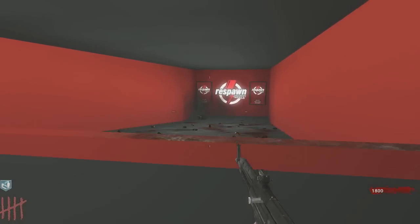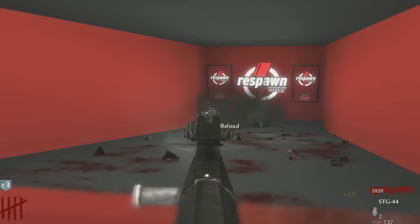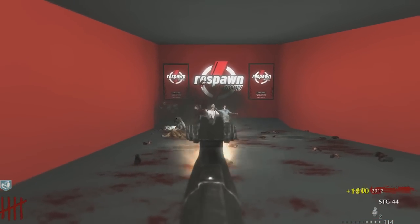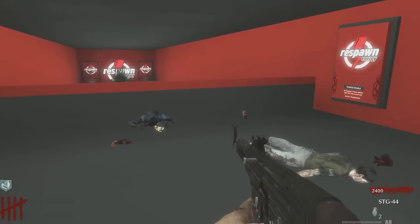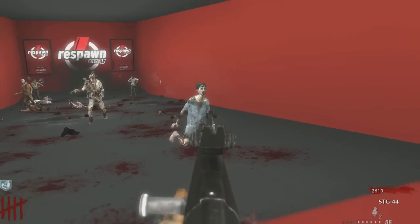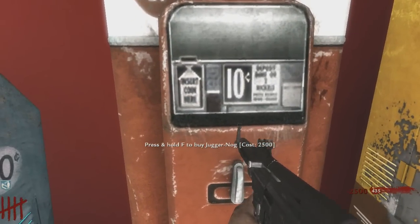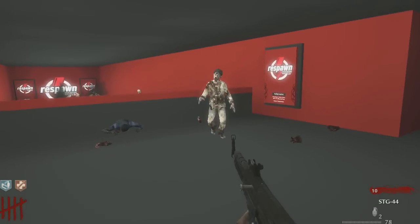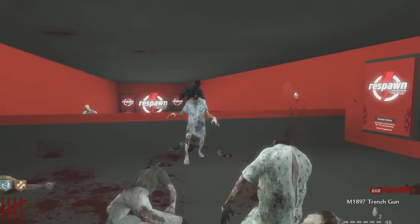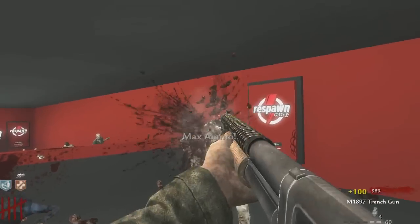He said he's already working on a version two, which would probably be a much bigger map - which would be really cool. I guess you want to take these dudes out while they're way down there before they start to overrun you. But it's a catch-22, a double-edged sword - if I take them out down there, I can't get a max ammo. I'm afraid to shoot any of them. I got enough for jug! Max ammo - yeah, shotgun is definitely the way to go.